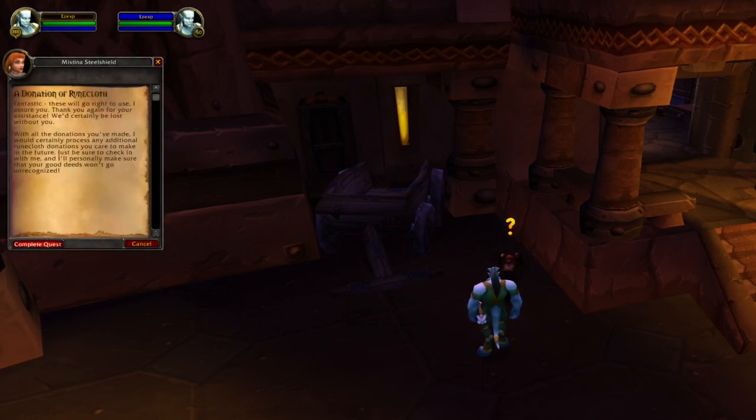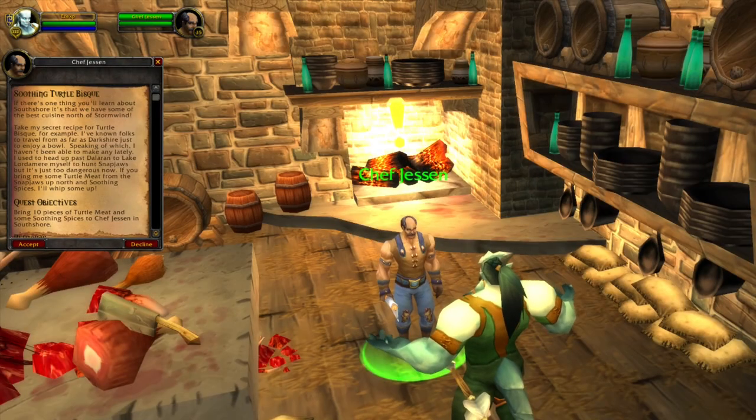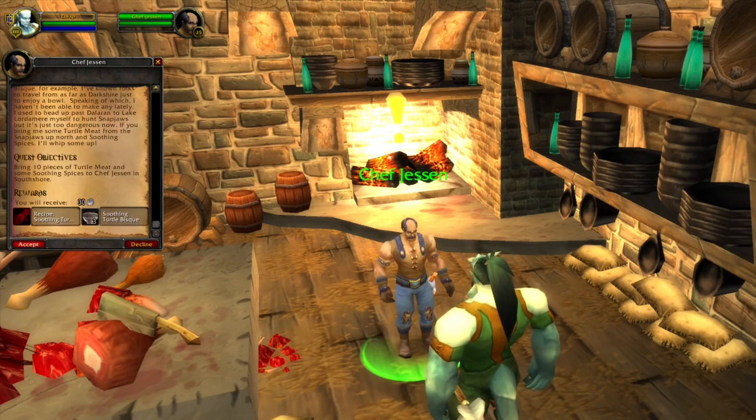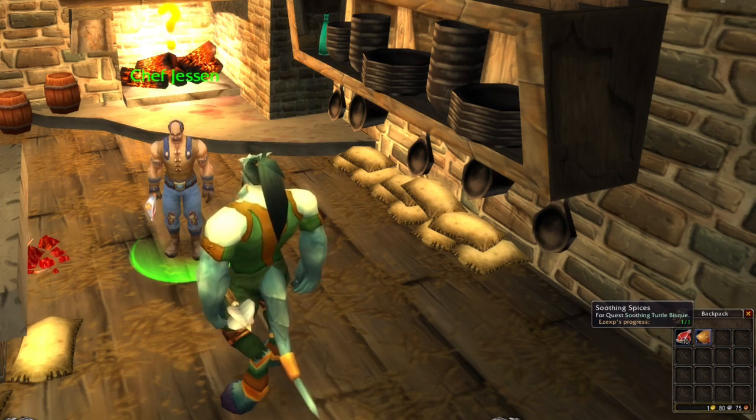There is a lot of experience to be gained, especially if you can find a helpful mage who will give you a portal. A chef in Hillsbrad will tell you to collect some turtle meat and some spice. The spice can be bought from cooking vendors and the turtle meat grinded from the turtles nearby.